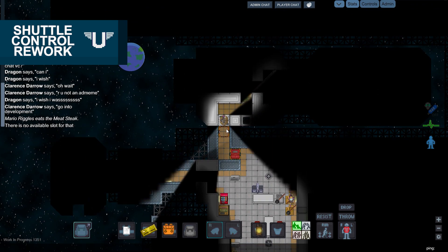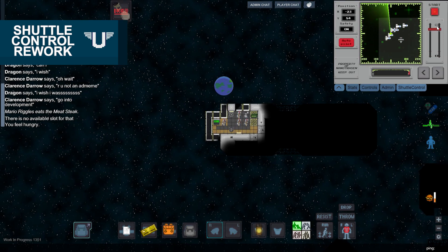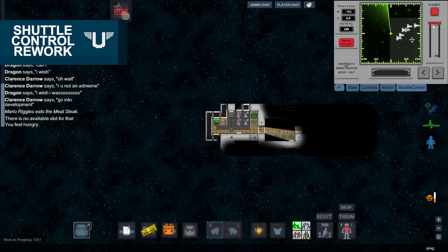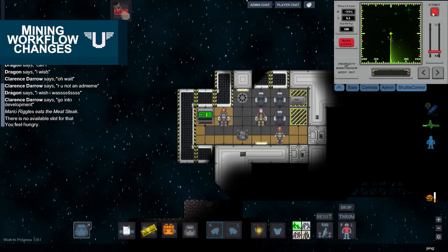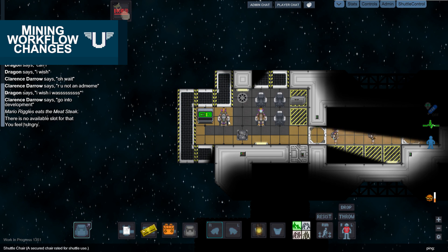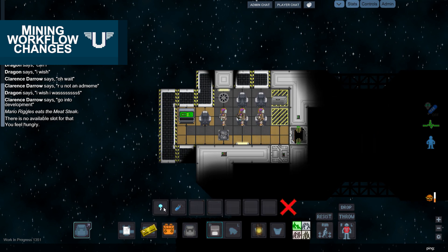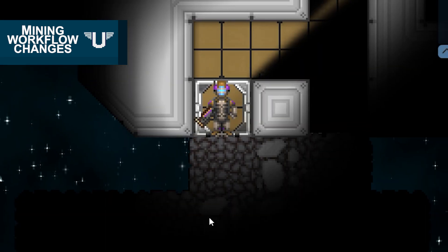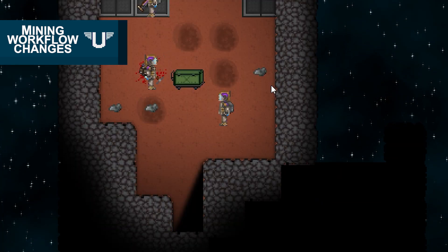Shuttles were also completely remade. Unlike Beyond's teleporting shuttles, Unity Station shuttles are operated from the console inside, allowing complete control over the shuttle's flight. With the shuttle rework, mining has changed as well. Asteroids now spawn randomly around the station at round start, with shaft miners needing to approach them with the shuttle, then performing an EVA, mining the asteroid for its ore, and loading it onto the shuttle.